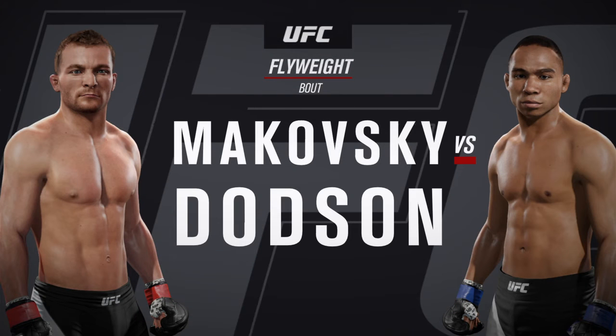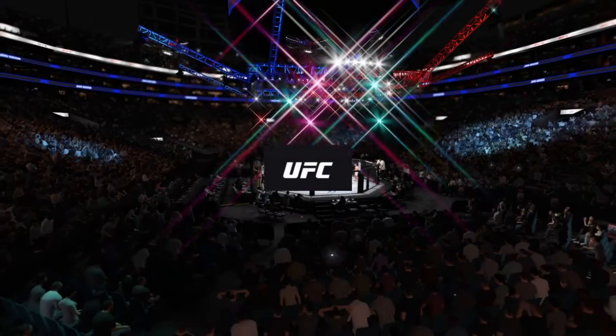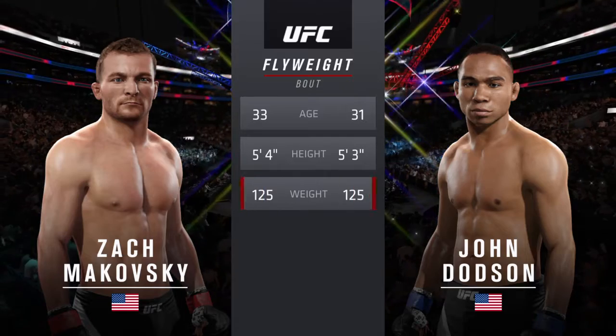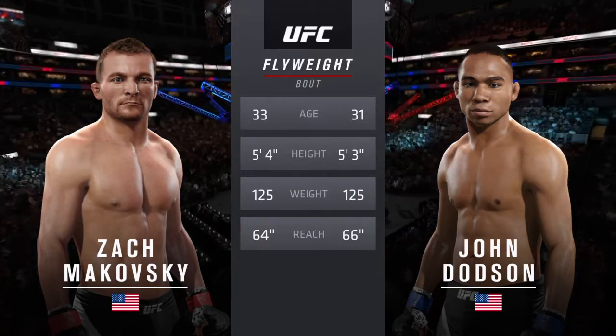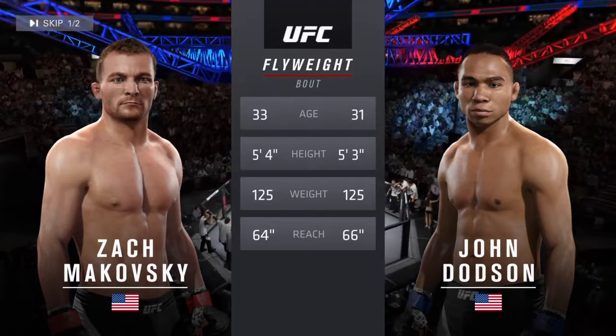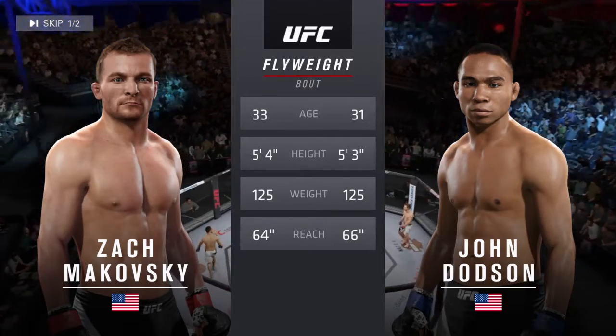Coming up next, it's a flyweight matchup between Zach Makovsky and John Dotson. Our tale of the tape for this flyweight fight: Dotson is 31, Makovsky is 33. Dotson will have a two-inch reach advantage. Once again, here's the veteran voice of the Octagon, Bruce Buffer.